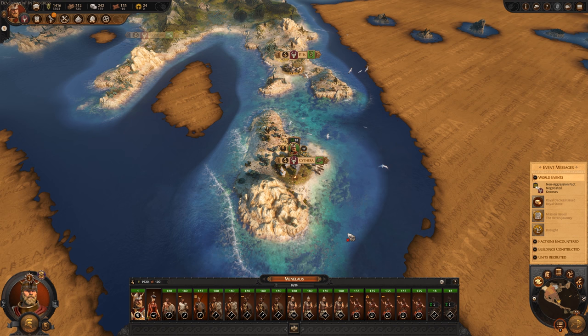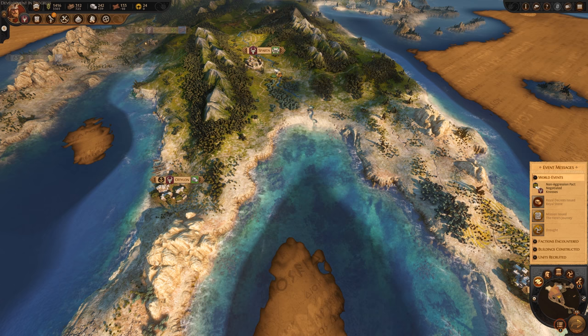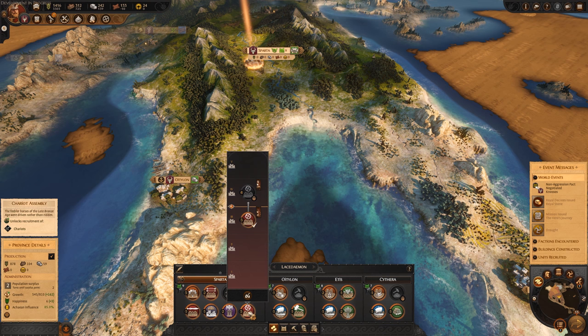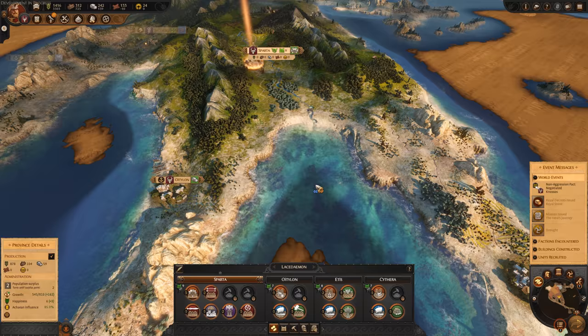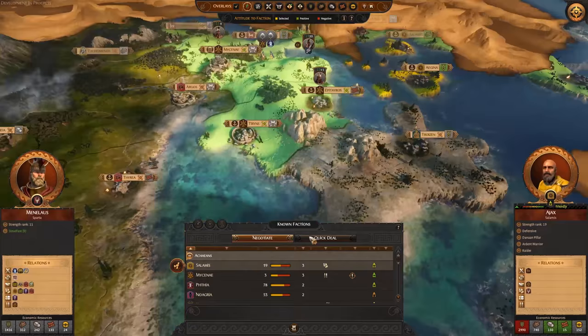We obviously have our priestess in the ranks now as well, along with some light infantry and militia clubmen. This army is looking pretty deadly, especially with the addition of the chariots - that will give us so much more capability on the battlefield. Sparta is now up to level 3, giving us access to archers and also chariots, which is nice. We can also upgrade this when we get enough bronze, but we're losing bronze at the moment.